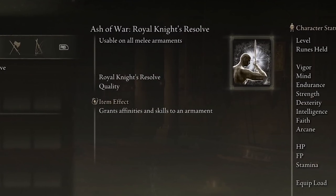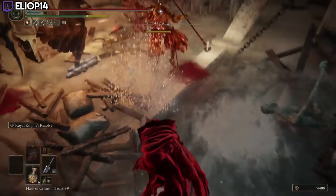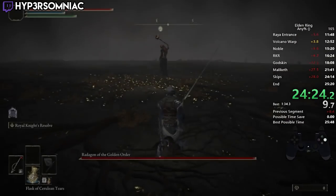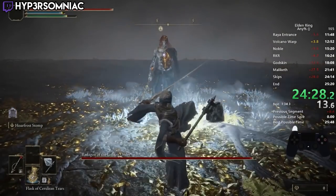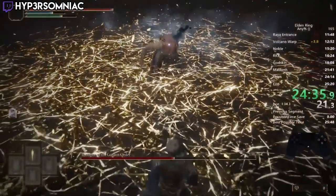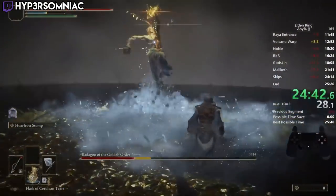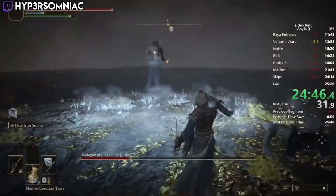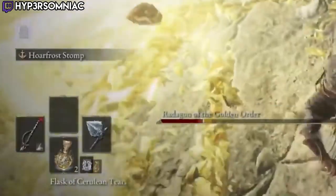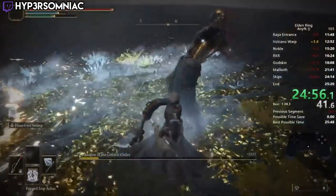In earlier patches, Ashes of War like Royal Knight's Resolve and Determination are completely bugged. Royal Knight's Resolve is meant to buff your next landed attack by 80% for 10 seconds and then go away after landing. It's only meant to work with the weapon RKR is attached to. But people found that if they activated RKR two-handed and then switched to dual wielding a different weapon in the main hand, the buff would still apply since the RKR weapon was technically still equipped - and even after landing an attack with the main hand weapon, the buff wouldn't go away, giving buffed attacks for the full 10 seconds. Surprisingly, if RKR was attached to a weapon you didn't have the stats for, the effect would still activate but no FP would be consumed.